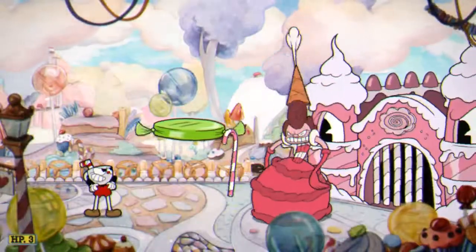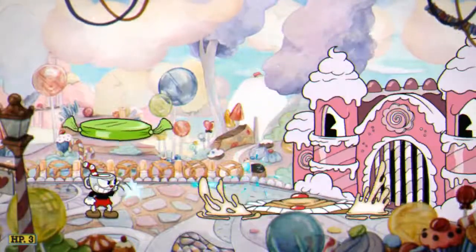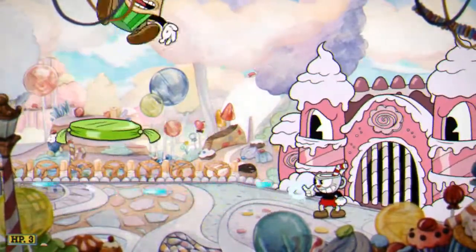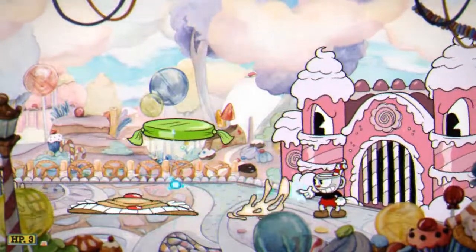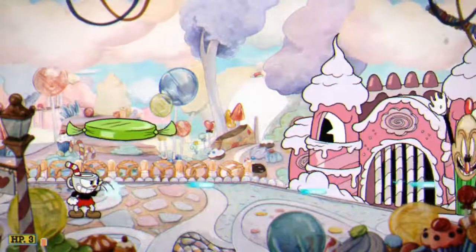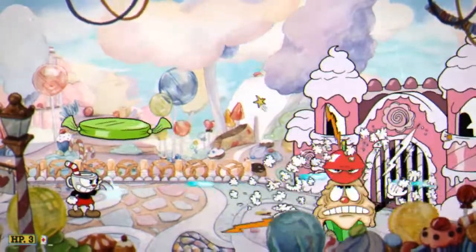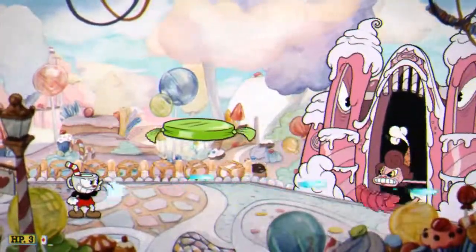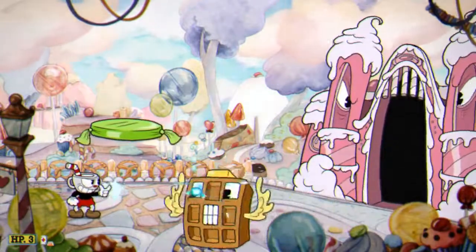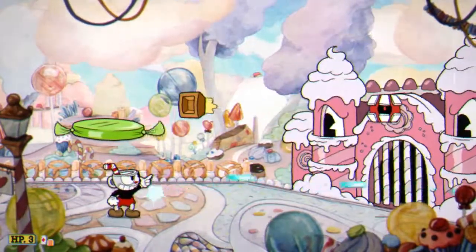Hey there, folks, and welcome to another episode of Crit Hit Review. Today, we're going to be taking a look at Studio MDHR's run-and-gun platformer, Cuphead. Boasting not only a distinctive graphic style which pays homage to the early era of animations, but also bearing a reputation as being a sadistically challenging game, Cuphead's a passion project developed over the course of seven long years. But is Cuphead a sweet treat or a bitter brew? Find out on this episode of Crit Hit Review.